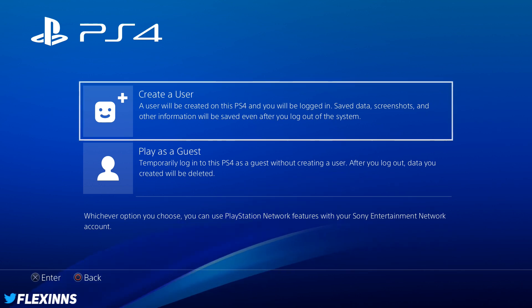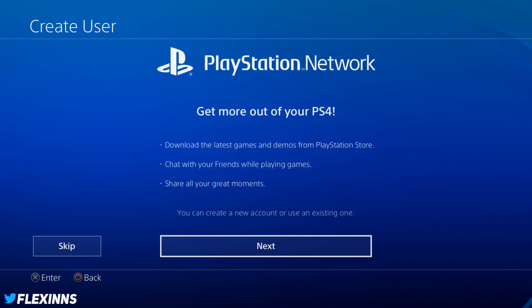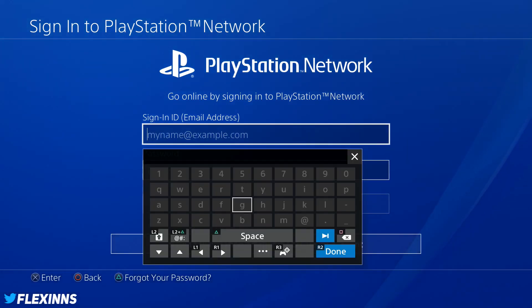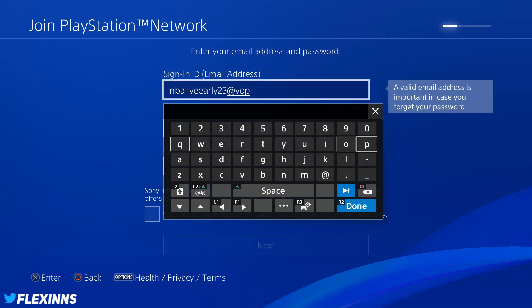What is good YouTube, it's flexing and I'm back with another video. In today's video I'm gonna be teaching you guys how to get the NBA Live 18 demo early. It's pretty simple for Xbox — all you got to do is go to your settings, go to your time and location, and change it to New Zealand. Then just search it up on the marketplace for NBA Live 18 demo. Now for PS4 you have to do it completely different.